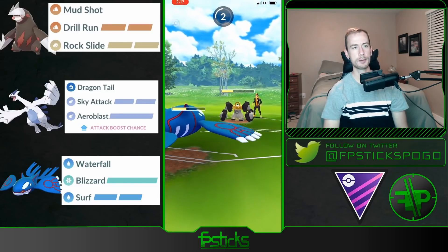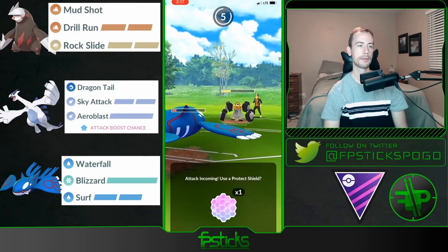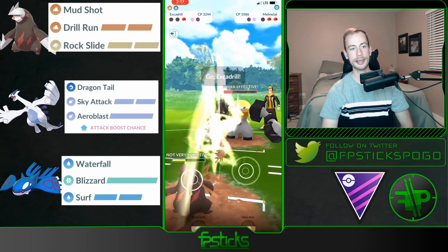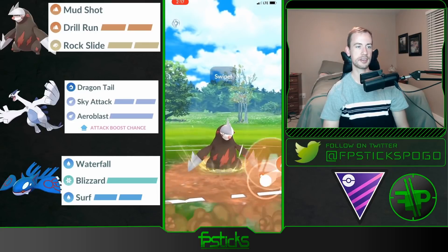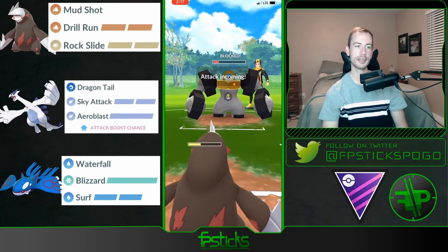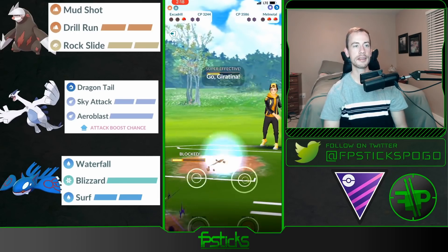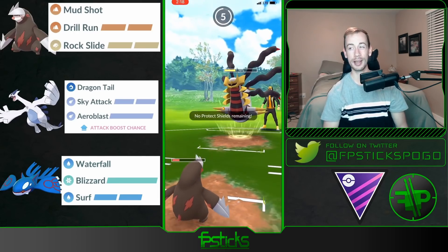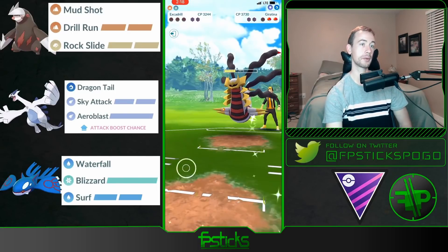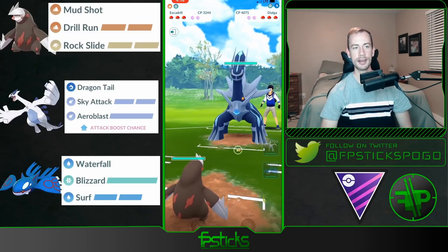This damage is really adding up — even with shields they have a significant energy advantage. At this point I just have to hope my Excadrill can outpace. If I had shielded my Kyogre they would have just brought in Giratina and started farming, and me without shields that would not do well. Unfortunately their Melmetal just has too much energy — I have to shield up. They swap in their Giratina — great play because it forces me to throw but I don't even have enough energy to get there. Plus their Melmetal would have been able to get to another Superpower anyway. Very well played by my opponent.